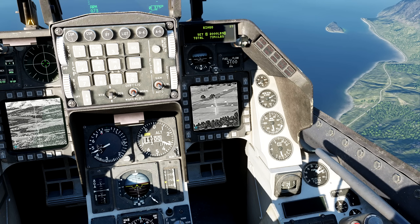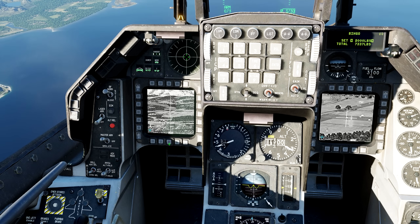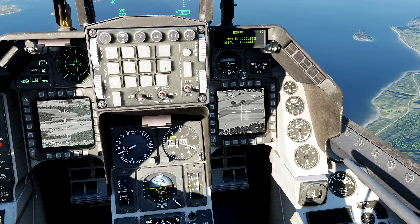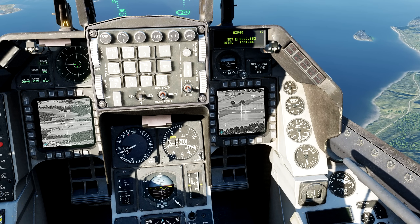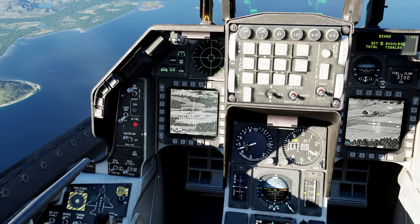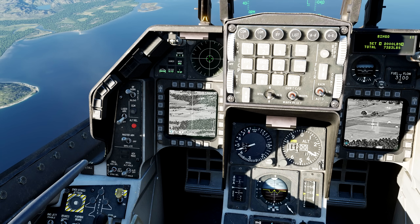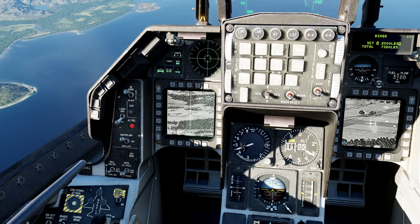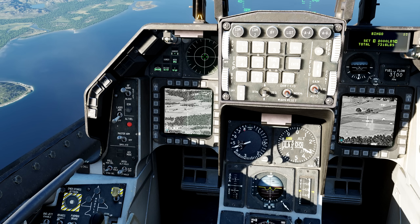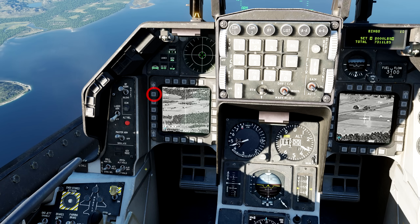When we start with the F-16 cold, the Sniper Pod and the Maverick are not aligned. Notice that the Maverick's sight is not on the target as it should be. So on the Sniper Pod screen, we press TMS up. The Maverick's screen automatically becomes active. Since they're not aligned, we also have to move the Maverick's sight to the target and press TMS up. Then to perform the alignment, we press the boresight button.